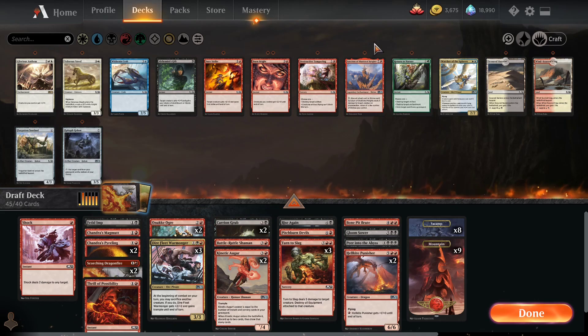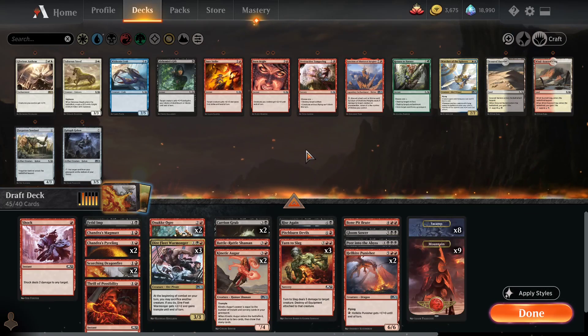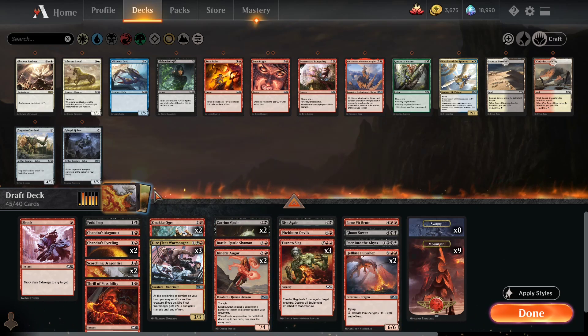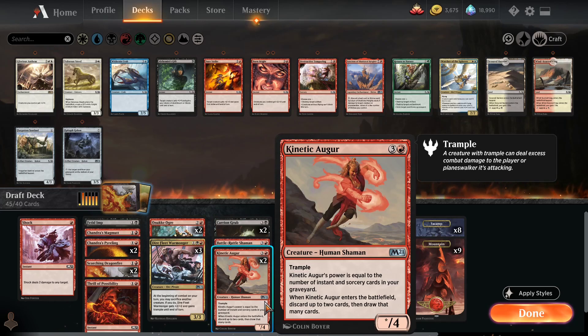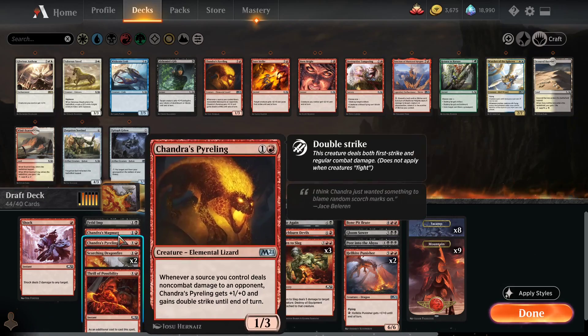I still have to cut five cards. I'm going to turn off this card style — I do not like having one random card style. How many instants and sorceries do I have for Kinetic Augur? I've got one Shock, two Dragonfire, Thrill of Possibility, three Turn to Slag, and Rise Again — that's like eight instants and sorceries, nine if you count Peer into the Abyss. Kinetic Augur can be like a 3/4 sometimes, and even as a 2/4 it's okay because you can discard lands in the late game. I think we take out Pyreling because we only have one Magmutt and one Shock, so we're not comboing with Pyreling often.